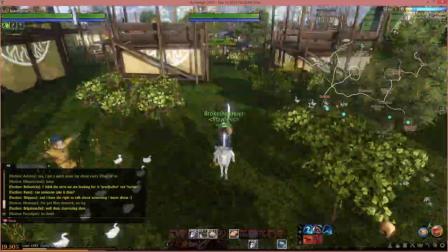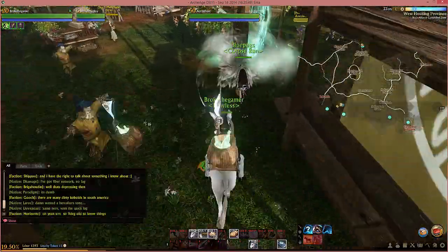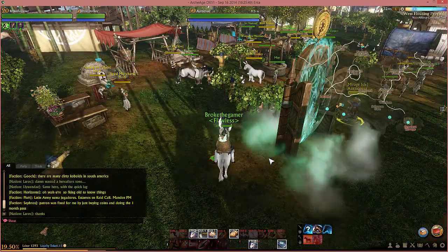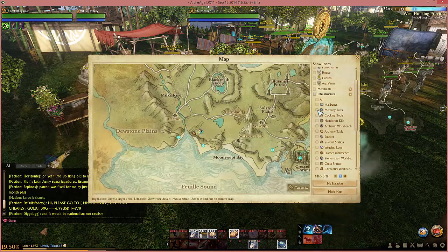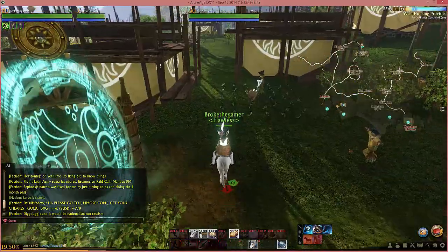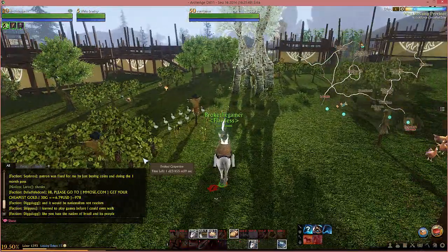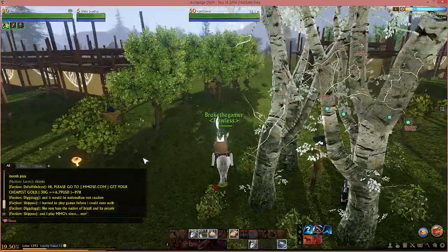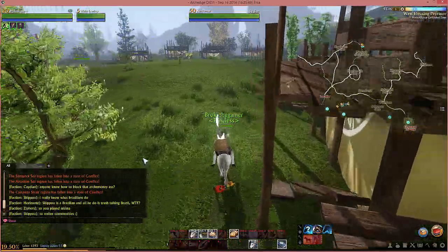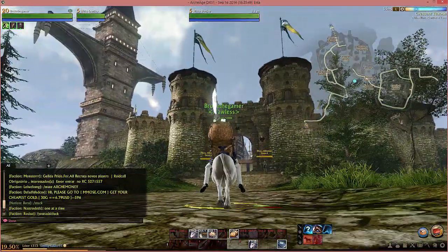Instead of going left and heading west to where we need to take this pack for the very first quest, we are going to go right - east. Going east is going to take us to an airship; it's about seven or eight minutes of a walk over to Crescent Throne. Crescent Throne is the city for the region of Soulsread - it reminds me a lot of the major cities in World of Warcraft. Through the power of magic, here we are at Crescent Throne.